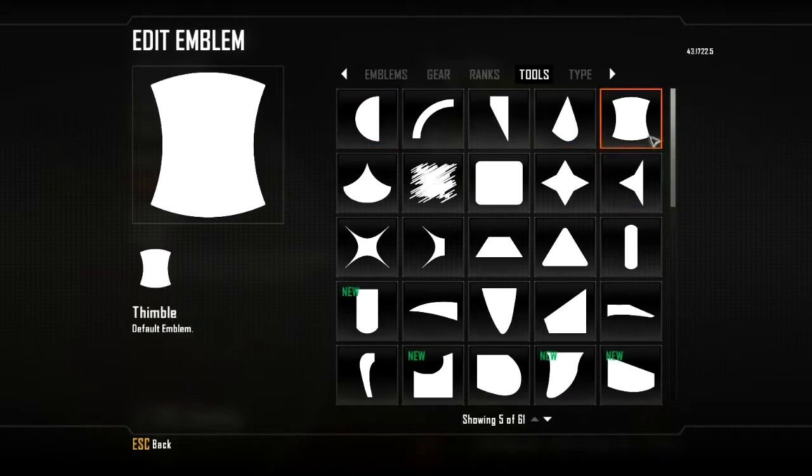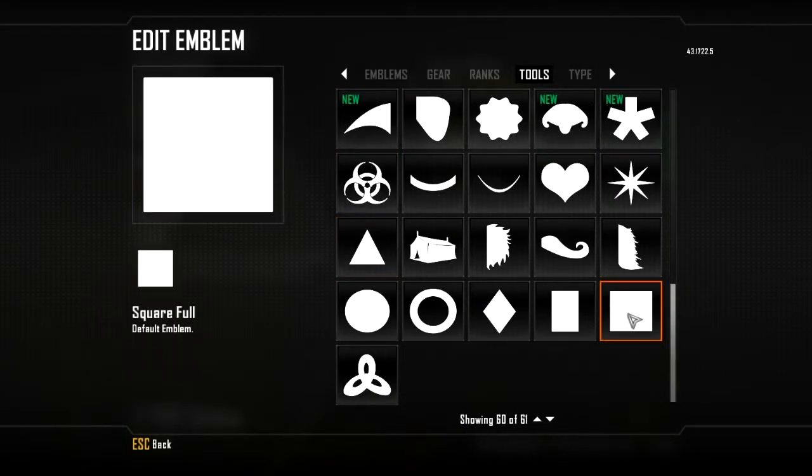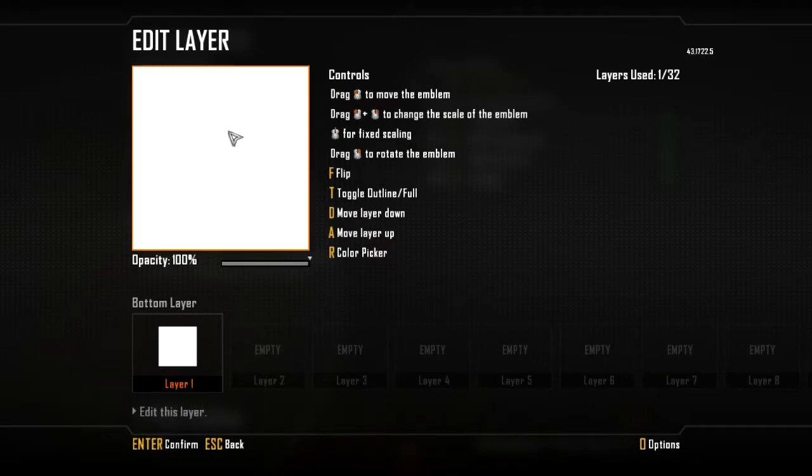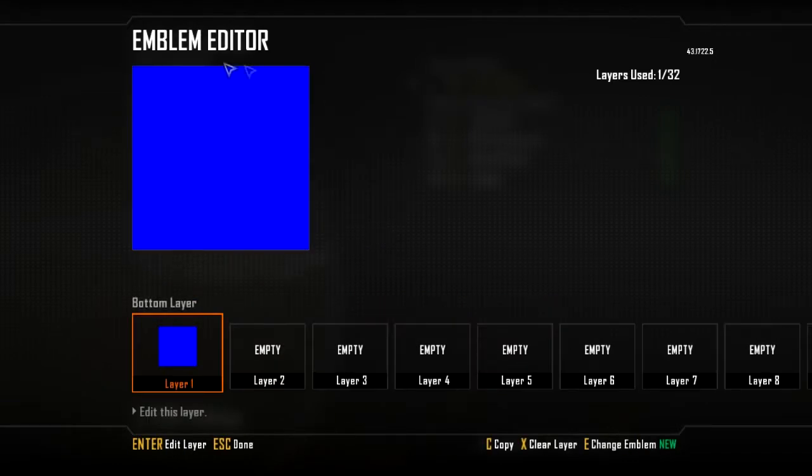What you want to start off with is go to Tools, then go down to the bottom and grab the square, then enlarge it until it covers the whole thing. Then go into blue and make it that colour.